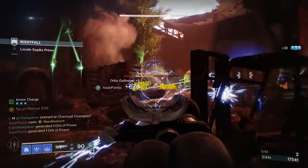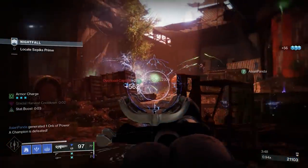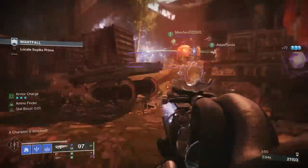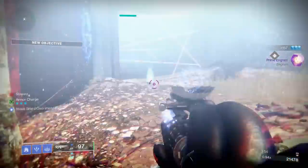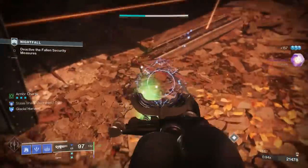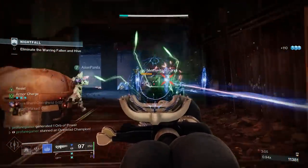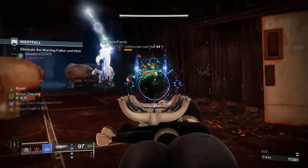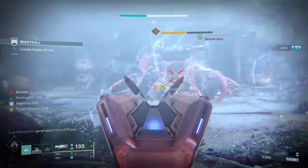Now we get into the meat of this sandwich. Damaging a Tier 3, 4 or higher enemy with a Trace Rifle that matches your subclass marks them as a high priority target. This includes champions, envoys in Gambit, Lucent Hive, mini-bosses, and bosses. These targets will be highlighted in red for 10 seconds, and this timer can be re-triggered with additional Trace Rifle shots.